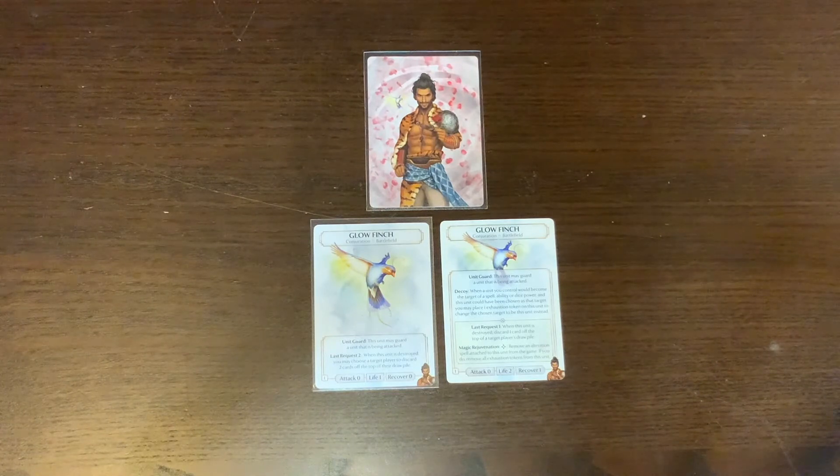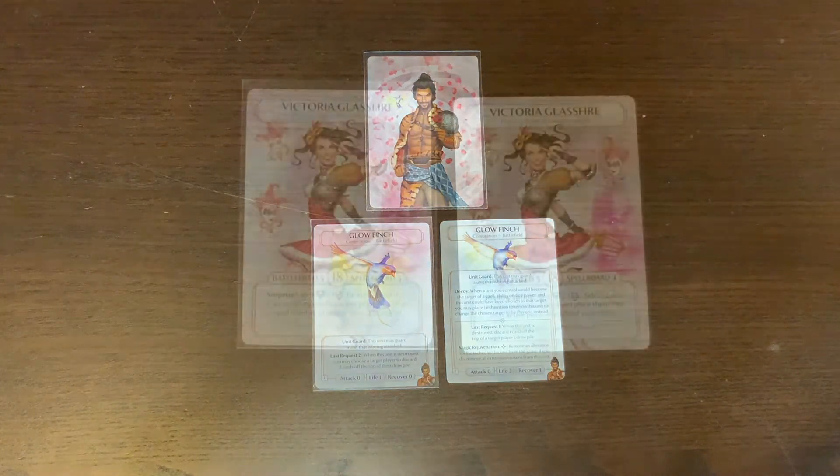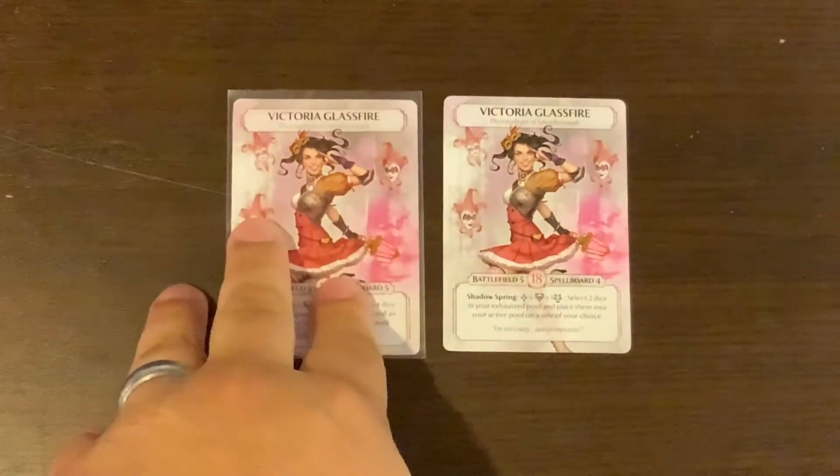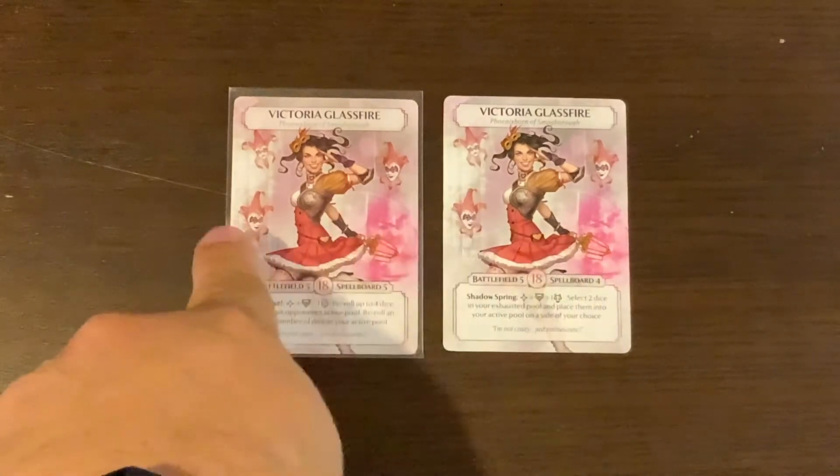Those are all the changes made to Leo Sun Shadow. Now we're heading over to Victoria Glass Fire. Her name card will always be shown at the top so you know who we're discussing. Let's take a look — there was a change to her as a Phoenix Born.